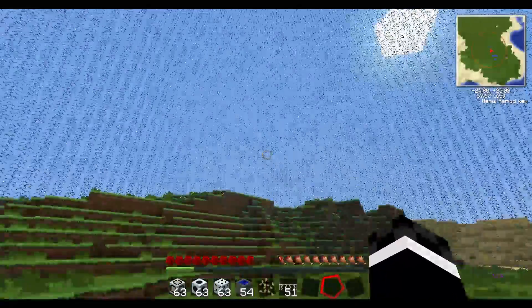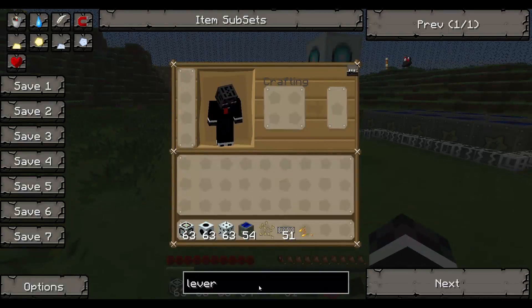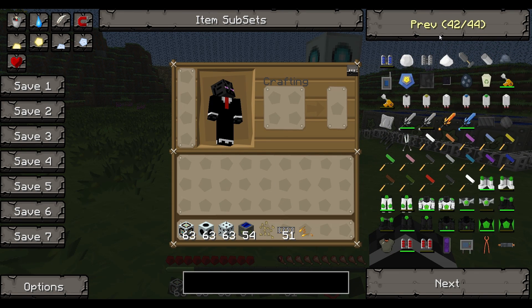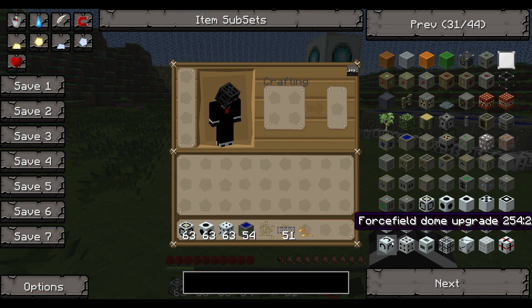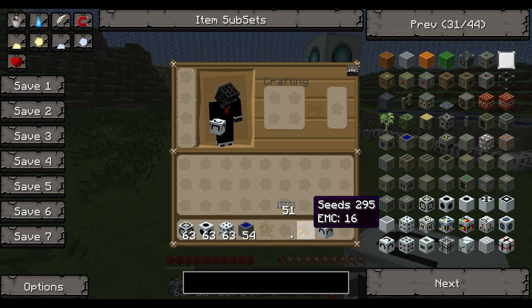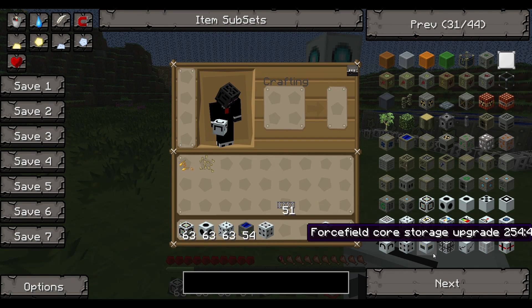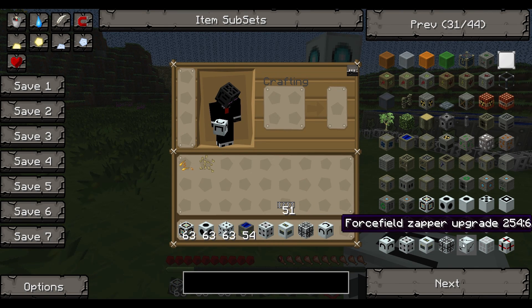And there you go, you've got a force field. Now for the upgrades, there are many you can get: a force field dome upgrade, a cutter which is pretty good, core storage, core range upgrade, zapper, camouflage which is pretty cool, and a reactor connector.